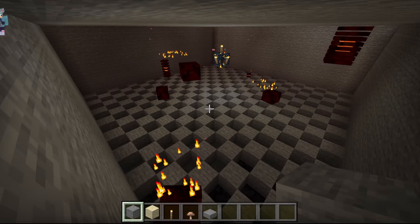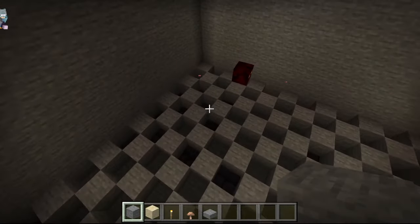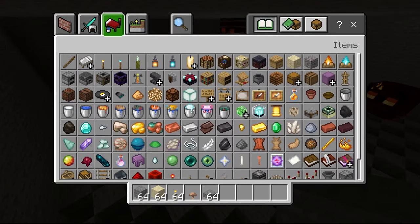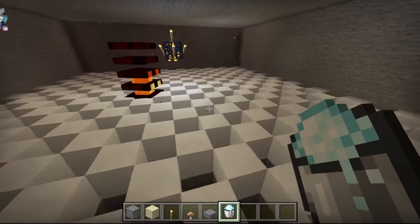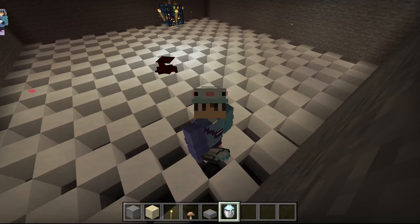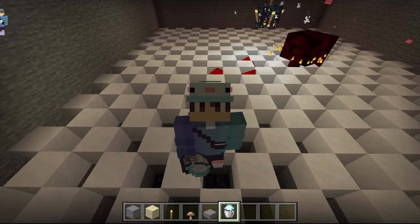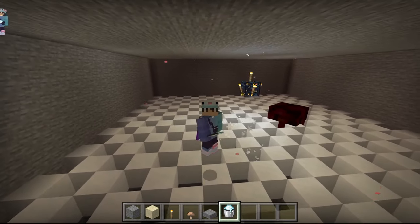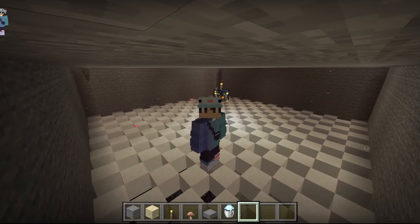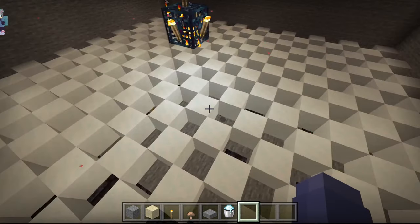Now that we're done with the checker pattern and the room is looking fantastic, we are going to be putting powdered snow on all of these blocks. And when you finally finish doing that, underneath the powdered snow you can see those blocks — we are going to be removing those blocks.